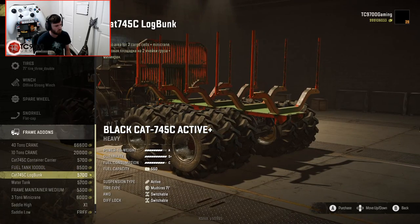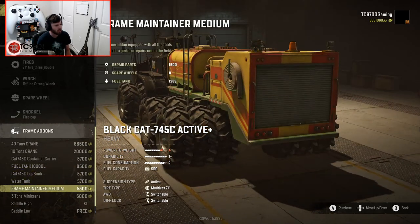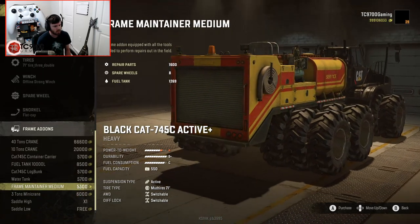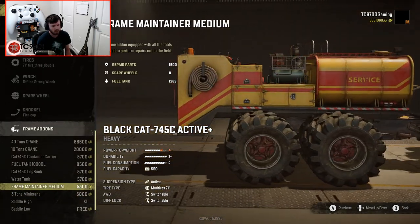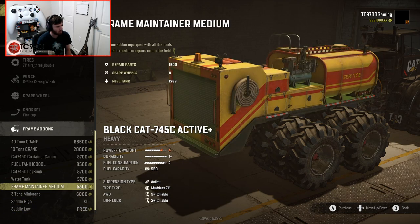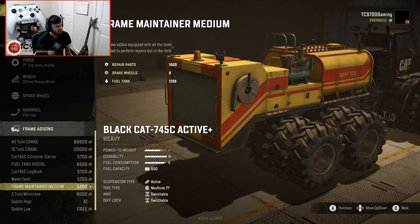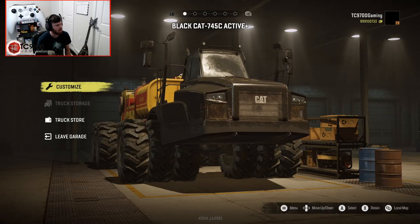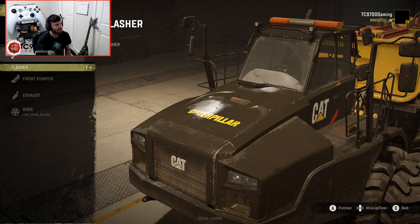This is going to be our fuel carrier, but we also have log carriers, water tank, and maintainer options. There's a lot of distance between the upgrades and the end of the frame and the cab — saddle high and low, there's a lot. You know what? Let's do maintenance frame. This is going to be the world's craziest maintainer rig.